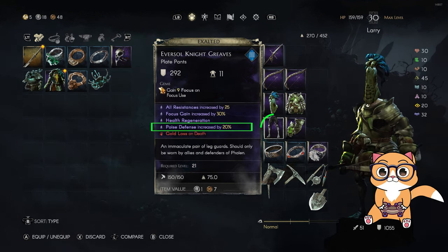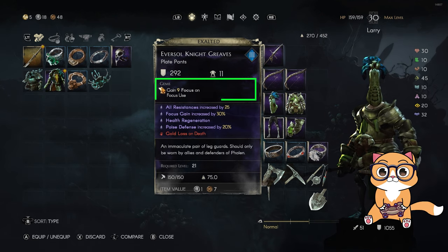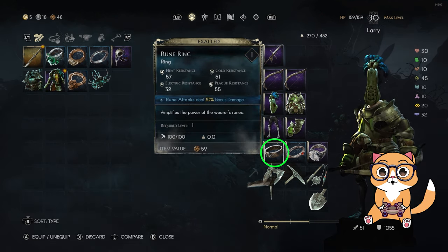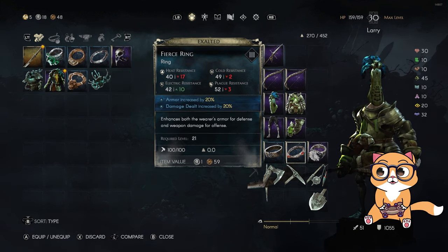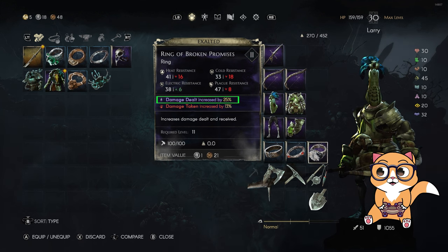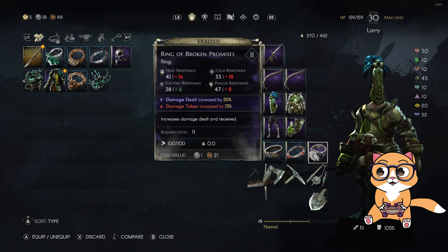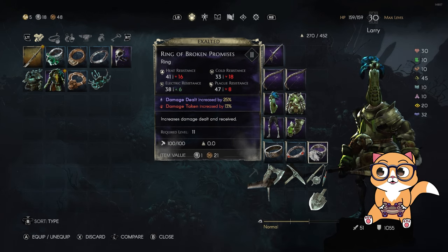For the pants I got a poise increase and most importantly I added a gem that gives me focus on focus used. For the rings I'm using a rune ring that increases my rune attacks, a fierce ring that increases my armor and overall damage, and lastly a ring of broken promises that increases my overall damage. I have exalted my entire gear to increase all of the stats to the maximum.